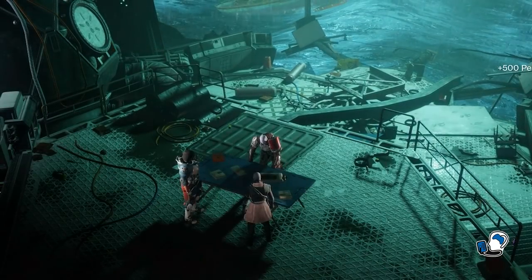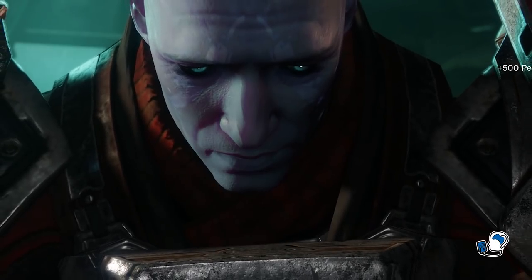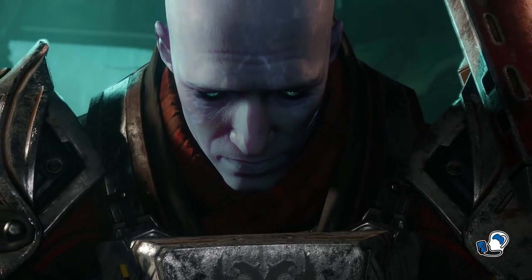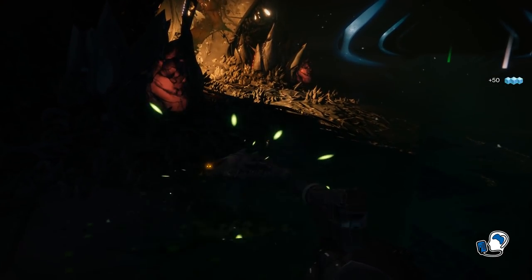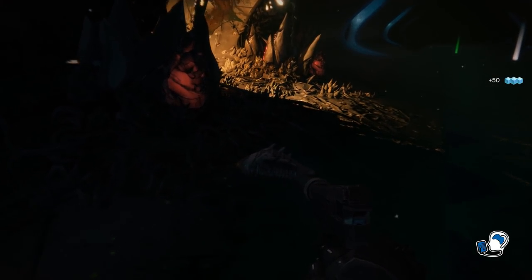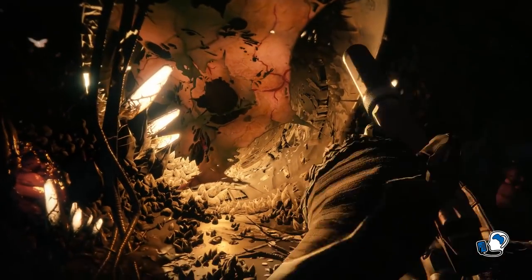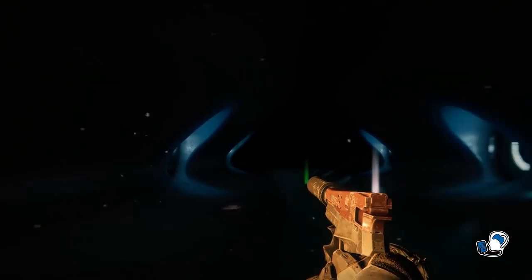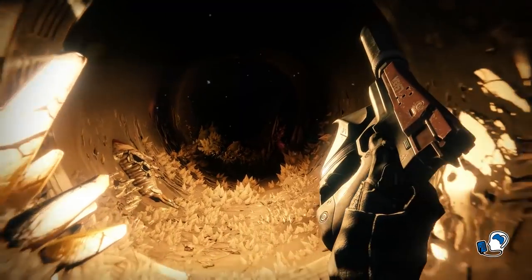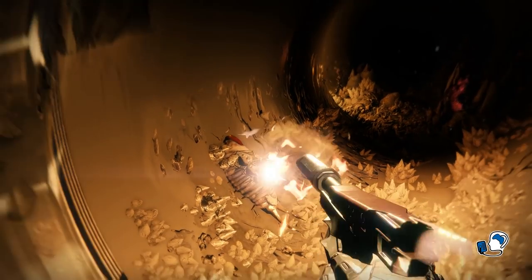So Zavala comes to Titan hoping to salvage any Golden Age relics and formulate a plan to defeat Gaul, but little did he know that the Hive had already infested the planet. So what are the Hive doing on Titan? Essentially the Hive on Titan are doing the exact same thing as what the Hive did on the moon in Destiny 1 — they are building an army and trying to summon their Hive God, most likely Savathun, Oryx's sister.